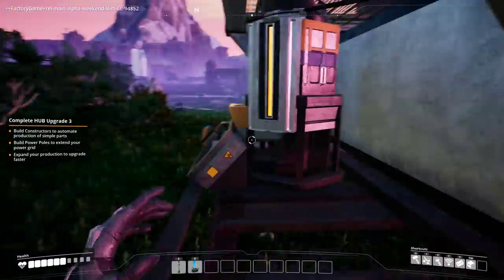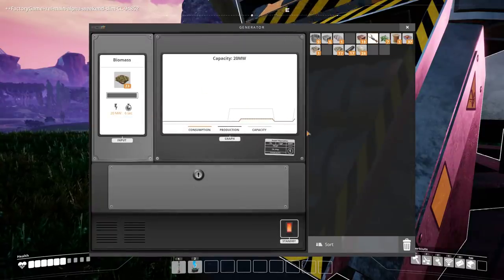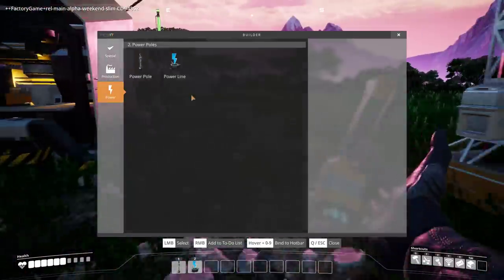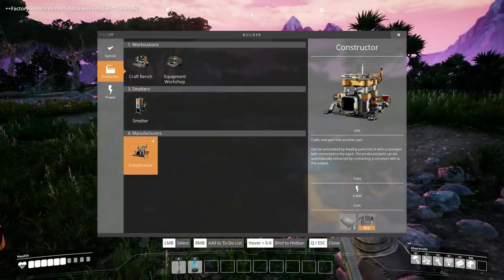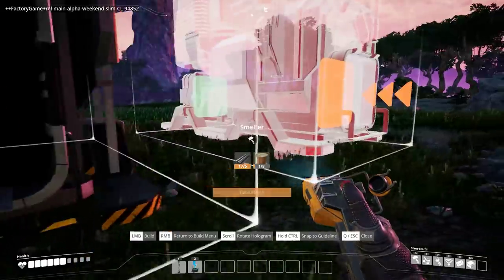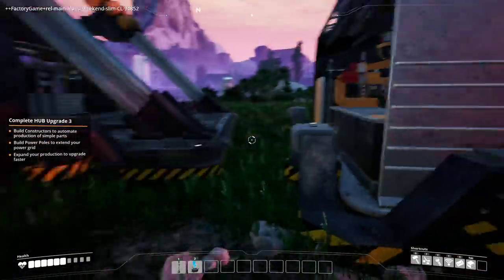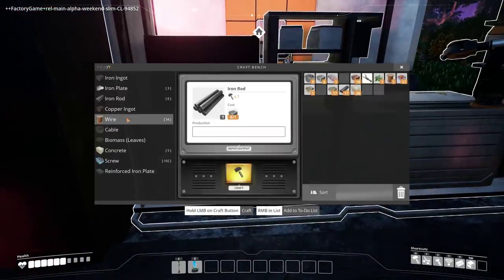And we'll make a second one for copper. There's some biomass for you. Production — we want another smelter. We need to get a constructor for some stuff as well. I need some more cable for that. Some wire — it's not cable, it's wire.